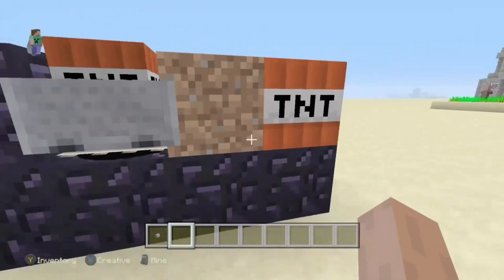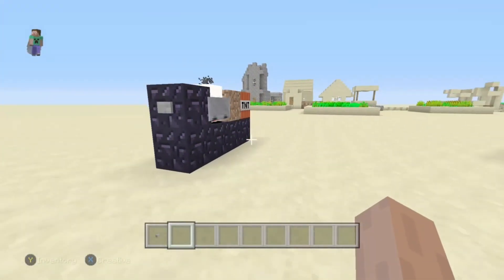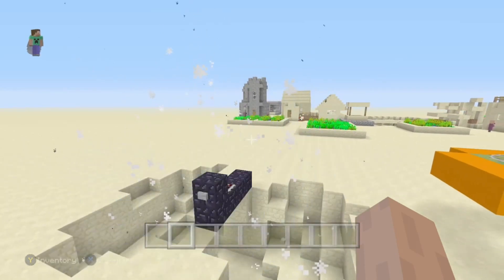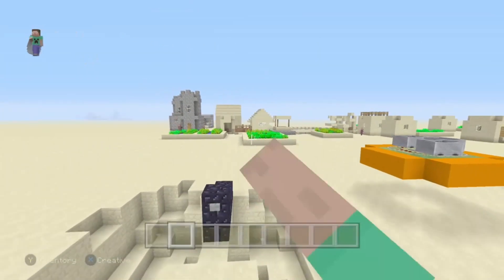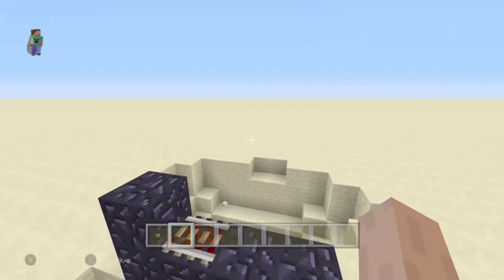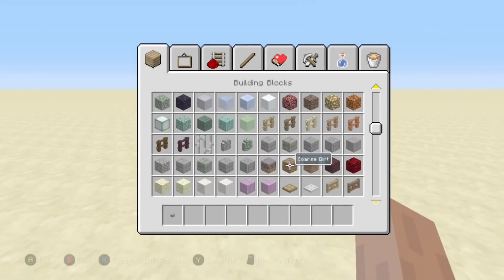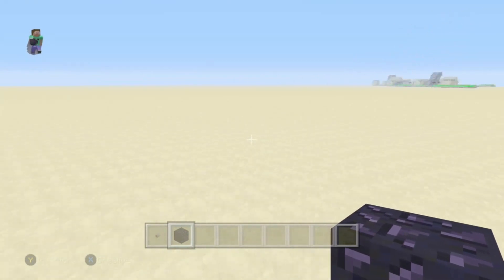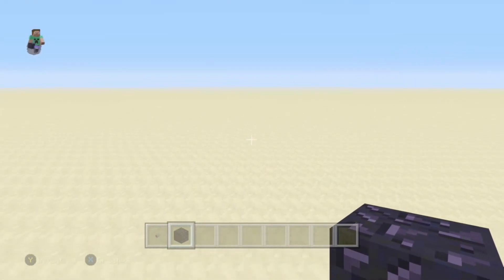Right here we have the RPG or rocket launcher. It fires one piece of TNT pretty far away. I wouldn't recommend staying close to this machine or else you get blown up and die if you're in survival, so step back when you fire that thing.